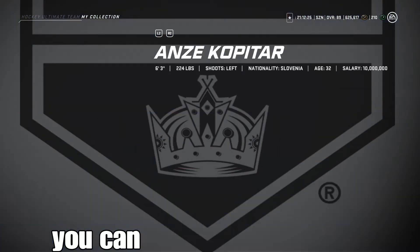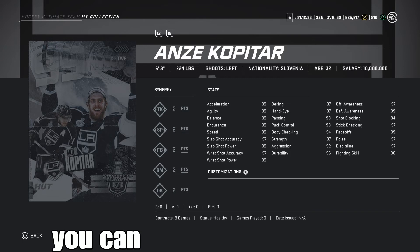Looking at Kopitar — 6'3", 224 pounds. Synergies are amazing, all of them down the board. Stats look amazing, probably one of the best cards in the game for sure.